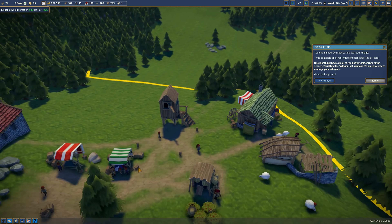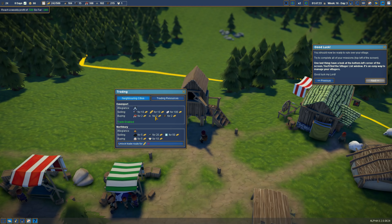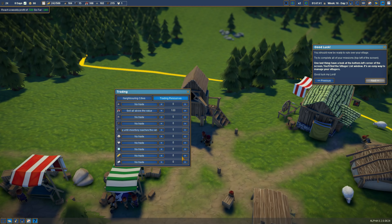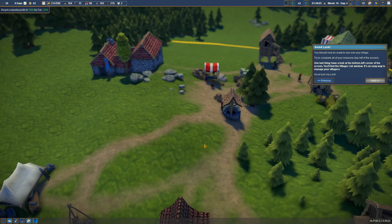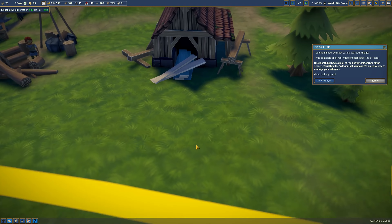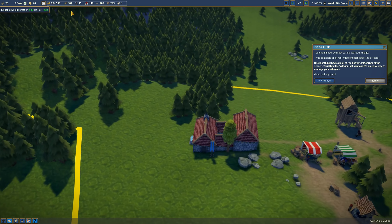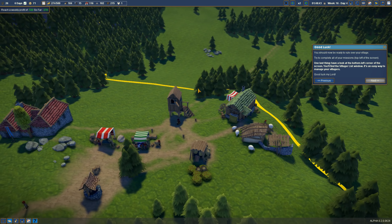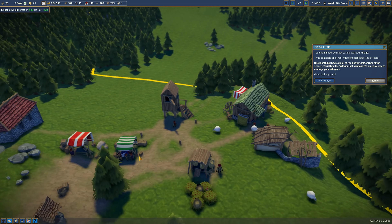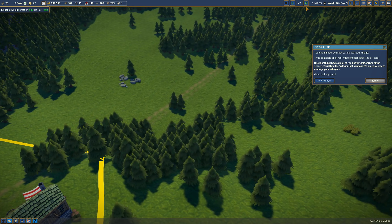We're actually halfway to the next upgrade now — of course that's because all our villagers went and bought clothes. I'm assuming this is a one-time deal, although now that we have some money we should actually buy some bread. Inventory — okay, let's do that so hopefully we can buy some bread. You're a little lost, huh — you don't really have much to do. We have a ridiculous amount of actual logs right now, and a ton of people just chilling.